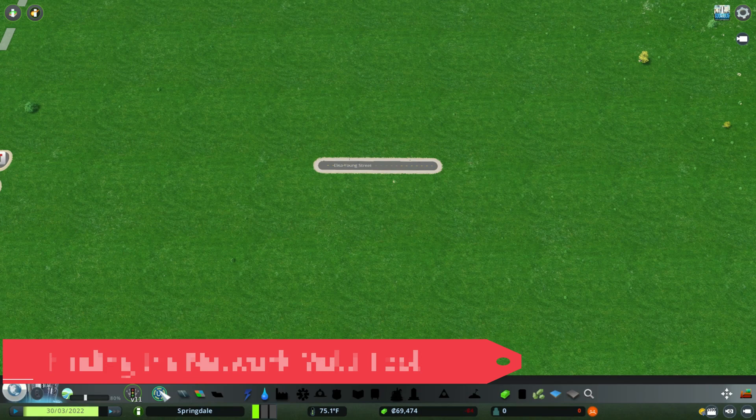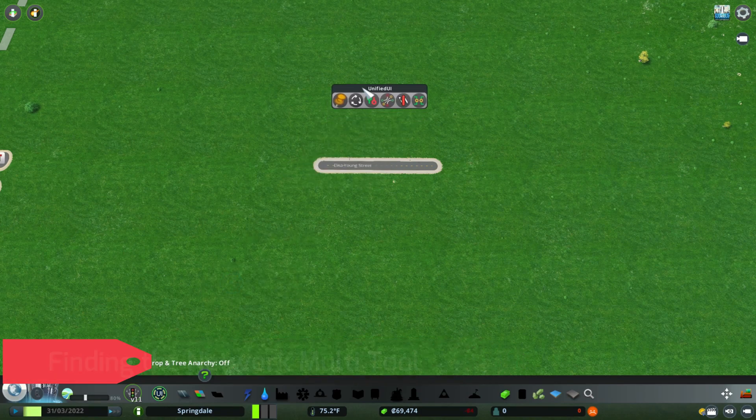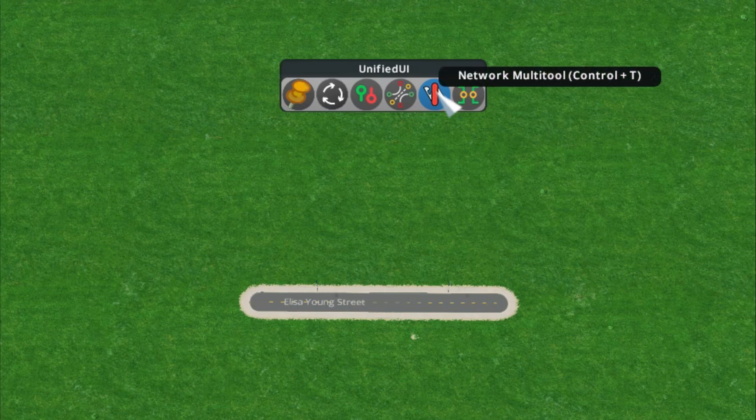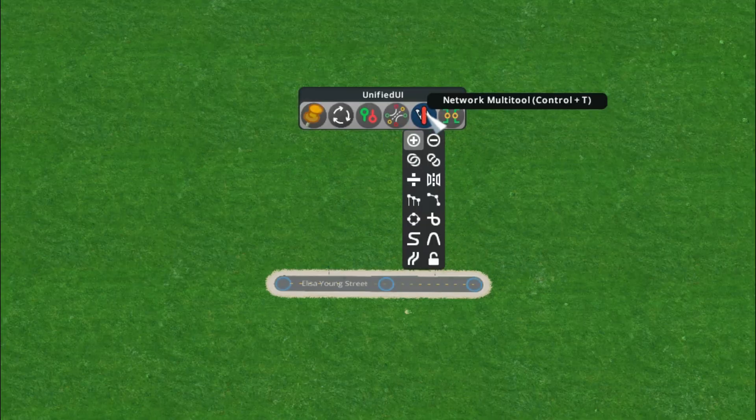Where exactly is the Network Multi-Tool? If you have the Unified Tool Belt, you'll see a tool belt with a few different mods — and the mod we're looking at today is called the Network Multi-Tool. You can press Ctrl+T to activate it. When you click on it, you'll see tons of different options.